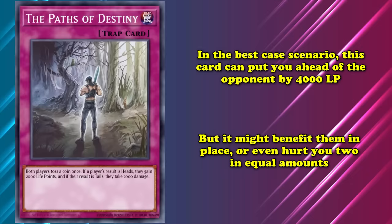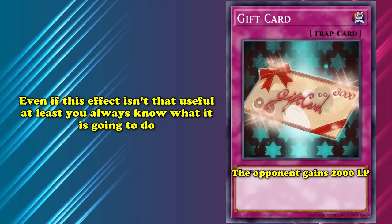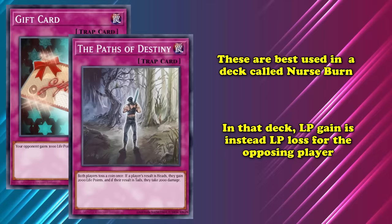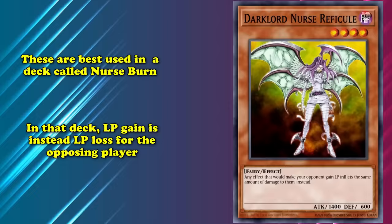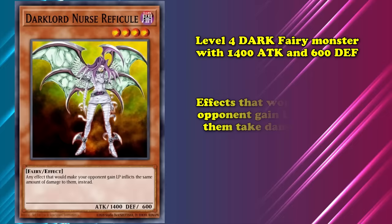The reason we're including the Paths of Destiny on this list, and not other cards like Gift Card — which has the effect to increase your opponent's life points by 3,000 with no games of chance — is because even if that effect isn't often useful, it is predictable, and therefore easier to build into a cohesive strategy. The best use case for both Gift Card and the Paths of Destiny is in a strategy called nurse burn, where a board state is created that will cause your opponent's life point increases to hurt them instead. This was accomplished using Dark Lord Nurse Rufficule, a level 4 dark fairy with 1,400 attack and 600 defense, with a passive effect to transmute your opponent's life point increases into damage instead.